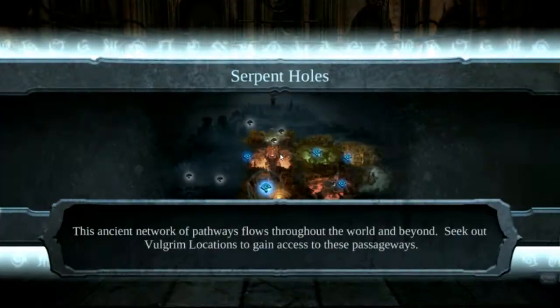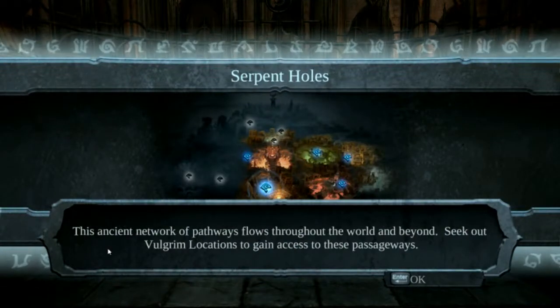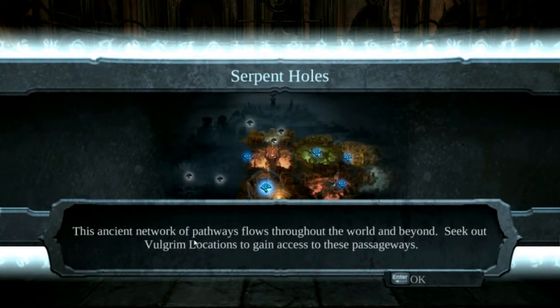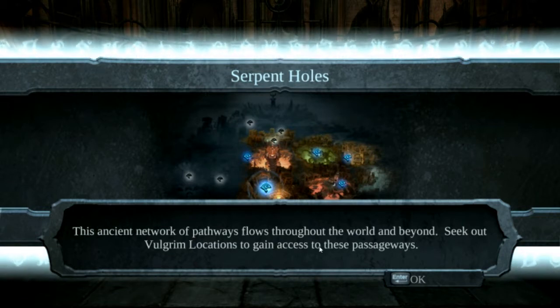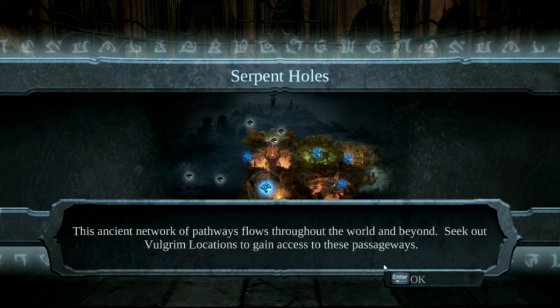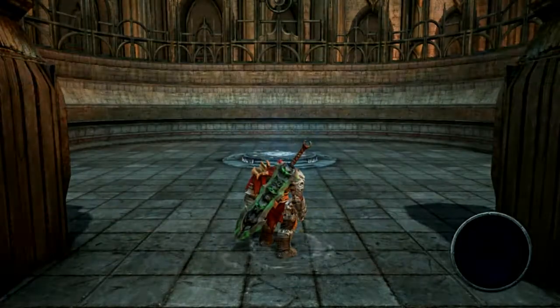She was pretty mad back there. Hey, serpent holes! These ancient networks — this ancient network of pathways flows throughout the world and beyond. Seek out Volgrim locations to gain access to these passageways.